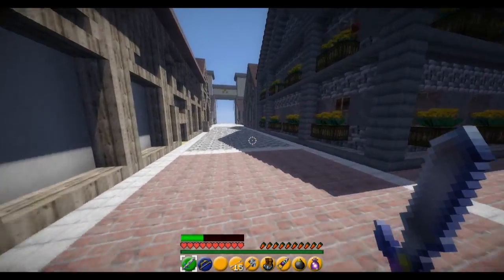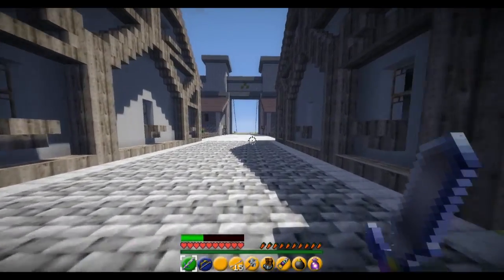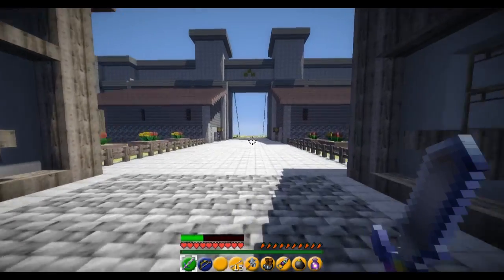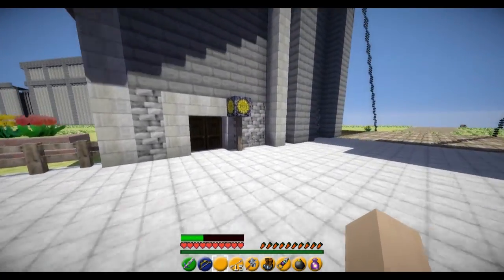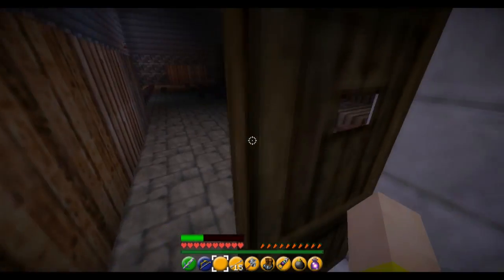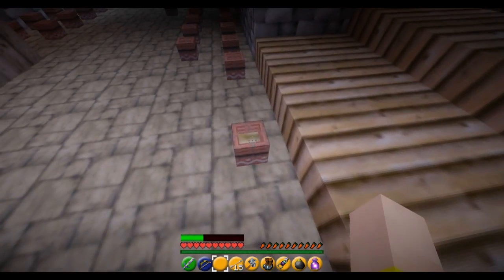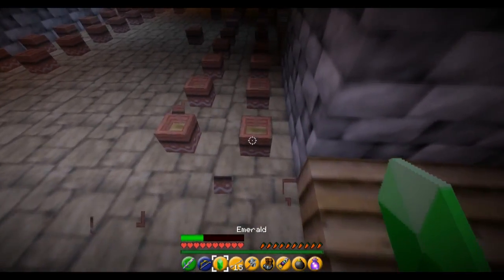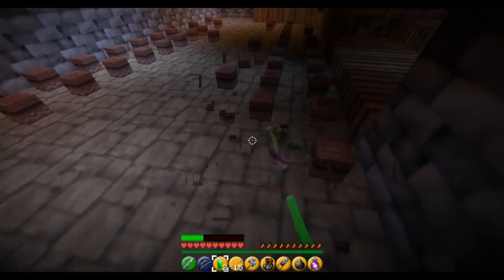I gotta head on in over there. It's right near the gate here, and I figured that if I bust open some pots, I could get some cash. So let's head on inside here. Let's just break these pots and pick them up — and they're just going out. There we go, that one had a rupee in it. Just try to break a few more and see if we can get some.